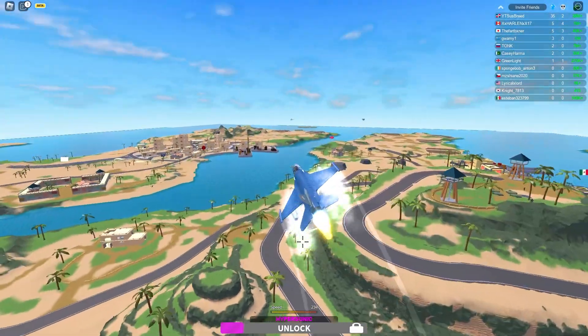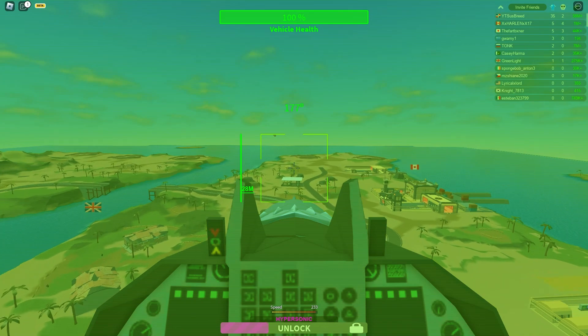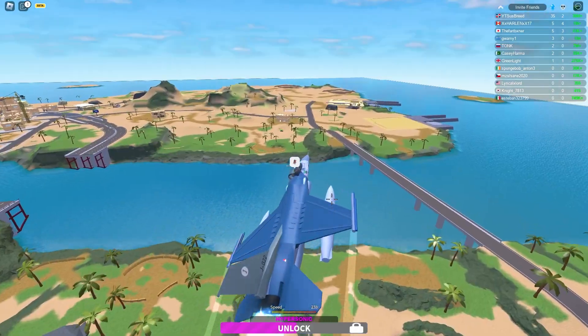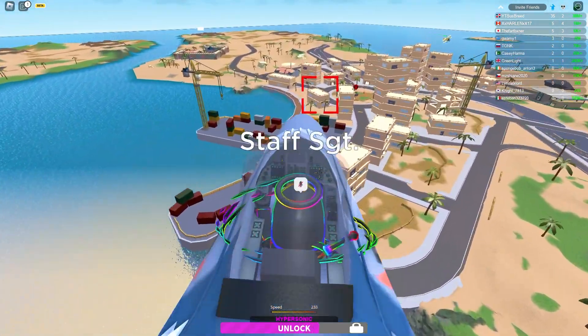Overall this jet looks amazing — I really do think it looks dope. I love that you can zoom in and see your vehicle health, and it still has that little graph. I don't usually use the graph but it's a nice add-on to make the plane look more realistic.